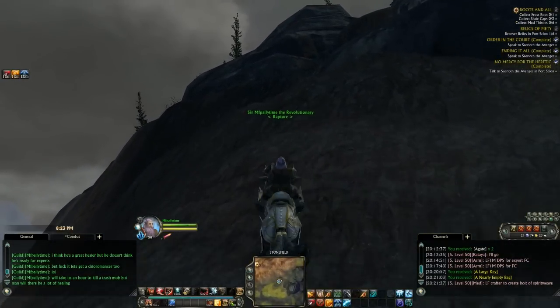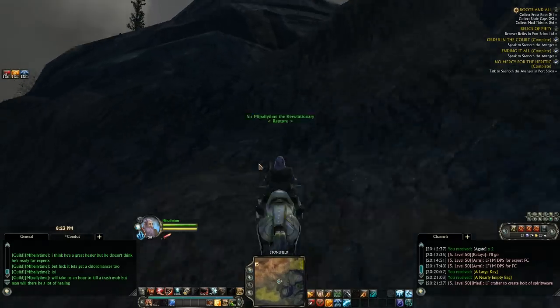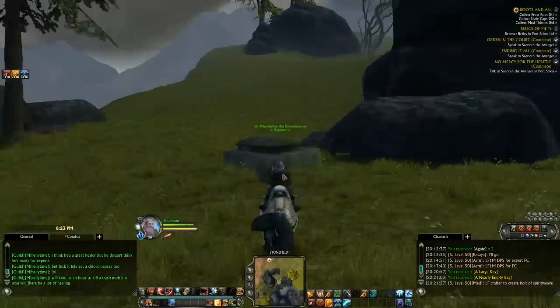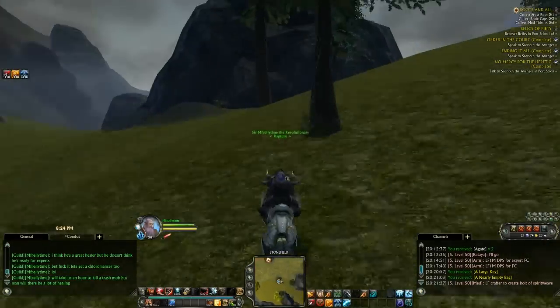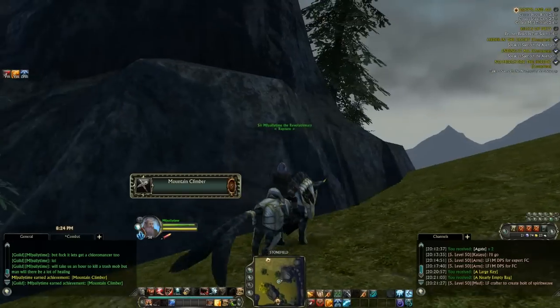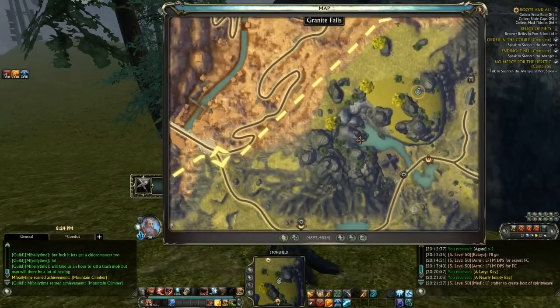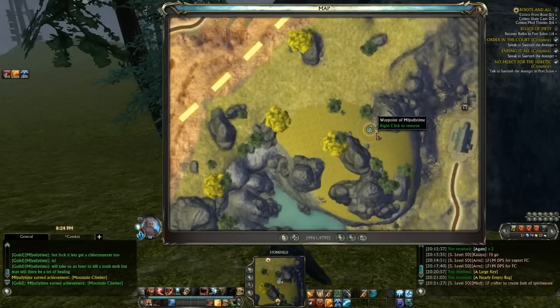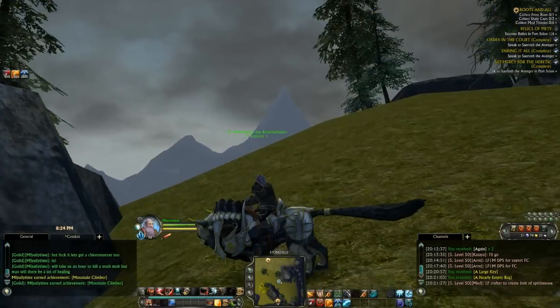So I'm going to speed this up and hopefully I don't fall off a mountain. I should get the achievement — oh there we go. So I walked right over here, there's two trees on the map, just to the right of the trees by a big rock. And I got the achievement.